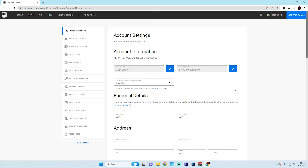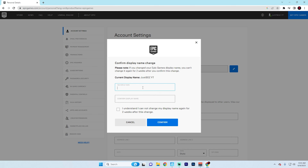Click on that and it's gonna pop up with this page right here with all your account settings. You just have to click on this little edit button and then change your display name to whatever you want. Confirm it and then check this box. Now, it actually won't let you change your name for another two weeks, so make sure you put the name that you want. I'm perfectly happy with my JustBawz YT name, so I'm not gonna change it. But it literally is as simple as that.